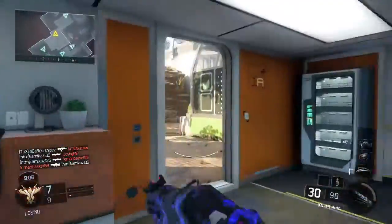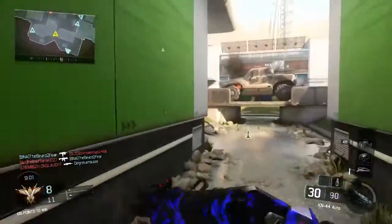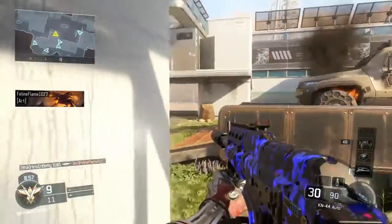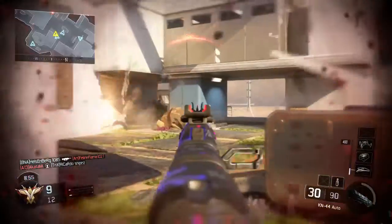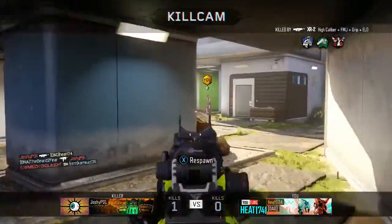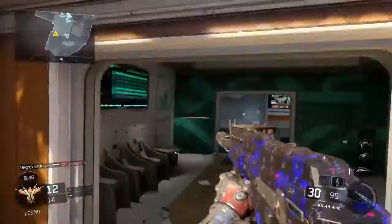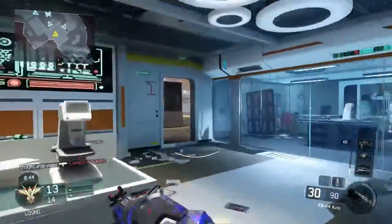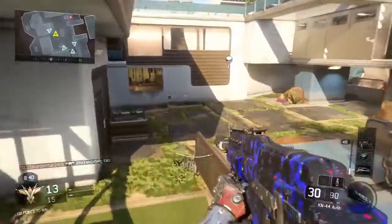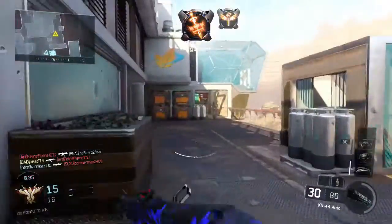The third attachment is fast mags, because you really need it on this gun. You'll be getting kills one after another and you just want to reload quickly — not take five seconds, but reload really fast. So you want fast mags and it will help.